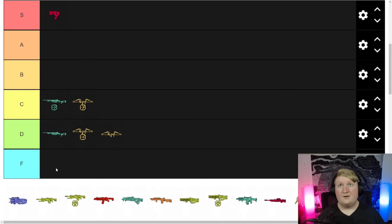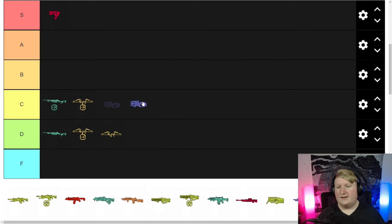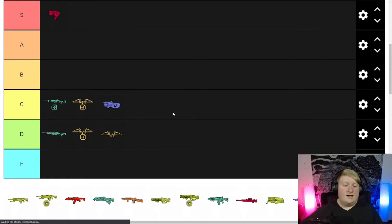Charge Rifle — I feel like everything else has to be in a B or something, but the Charge Rifle is going into C. It's just not my gun either. I can't hit shots — all I hit are threes. Some people can rip with it but I just cannot.